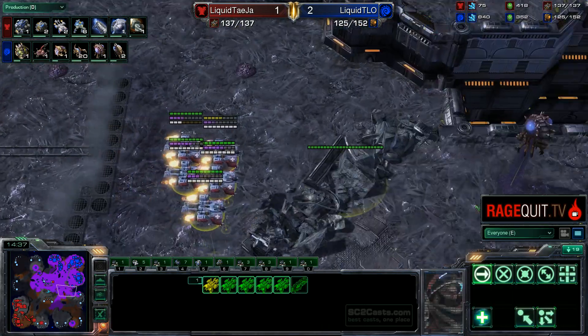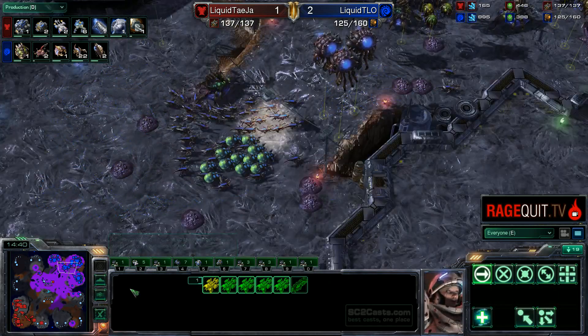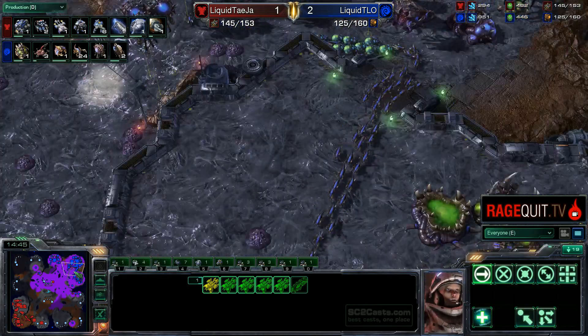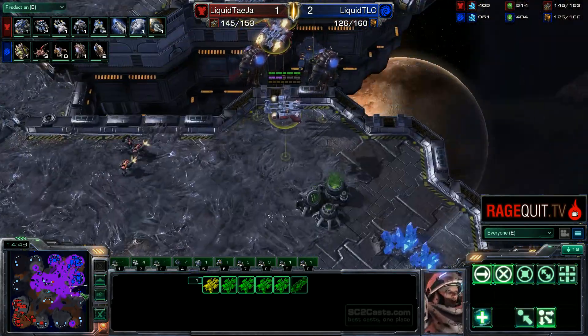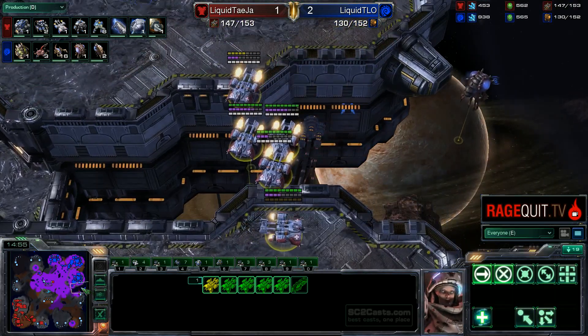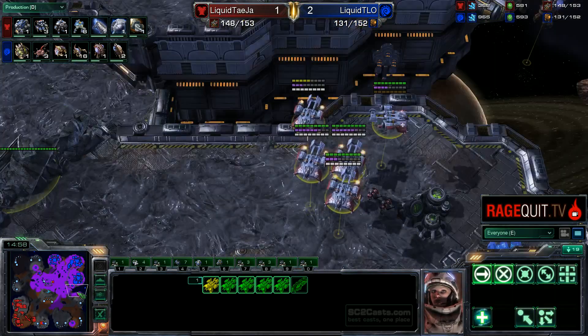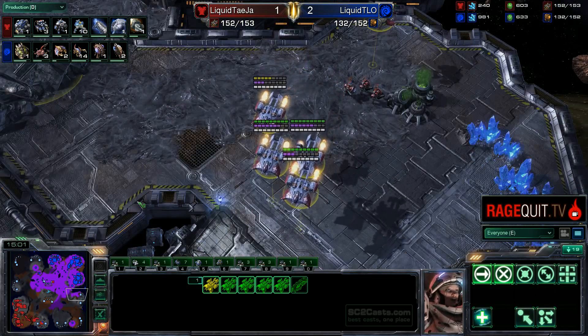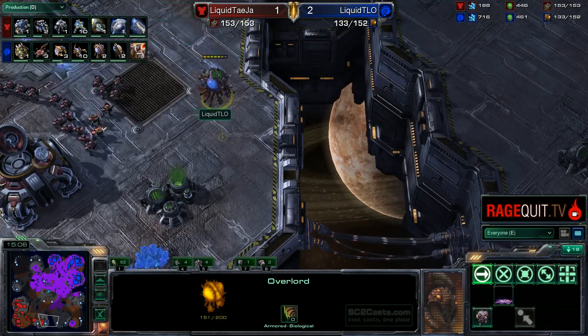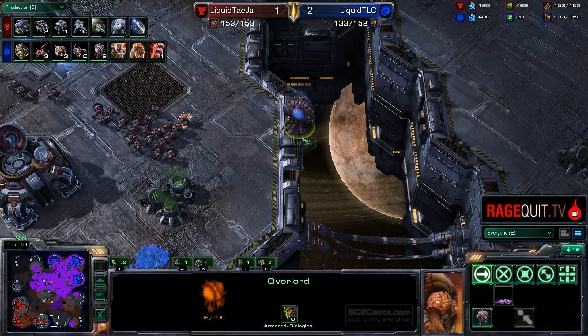Tasia doing a doom drop, but TLO knows it — gonna be reacting already. That Baneling speed is not being researched, and that could be a mistake. Tasia can see all the Lings right here. That is just a lone Marine doing a drop at the third base. So Tasia now is gonna be pulling back. The overlord does see the third base timing. Will he be getting out of there? If TLO didn't park him he would definitely. But yes, ends up getting out.